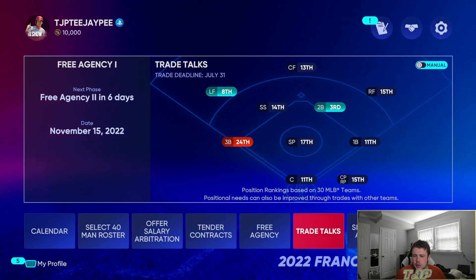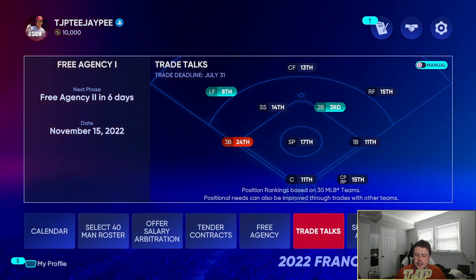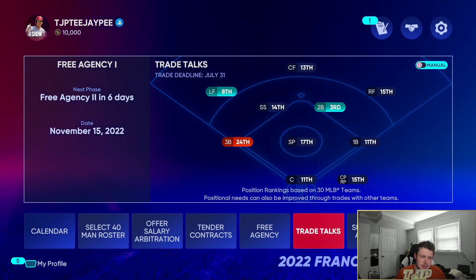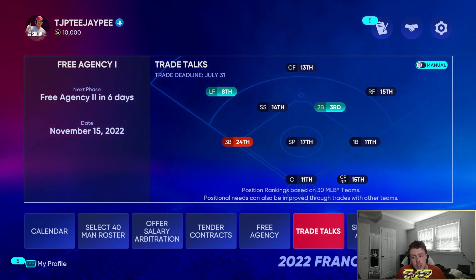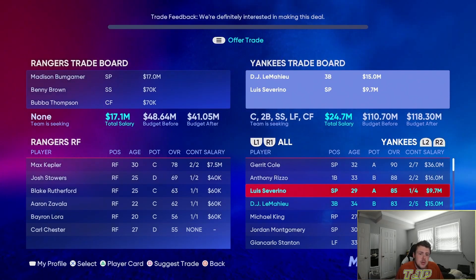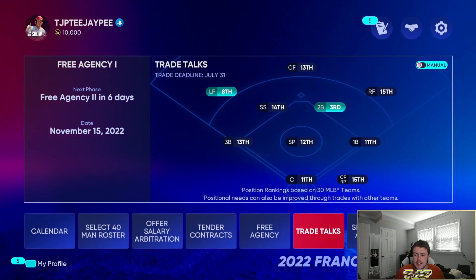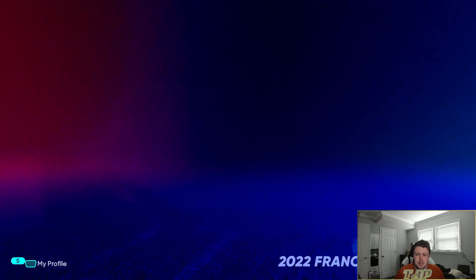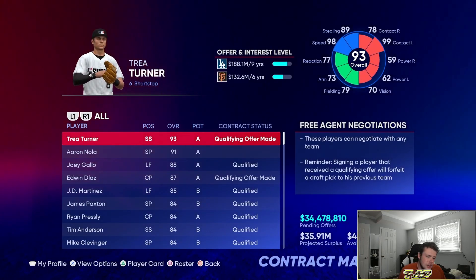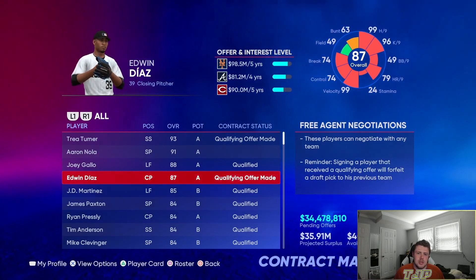I'm going to look for a third baseman via trade. Madison Bumgarner might be the trade target since he's making a lot of money and I feel like he'll regress. I'll send the Yankees Bumgarner, Benny Brown, and Bubba Thompson for DJ LeMahieu and Luis Severino. LeMahieu can play third base and DH occasionally, and Severino adds to the rotation. I think that's the only trade I'll make.